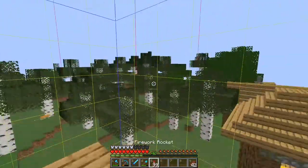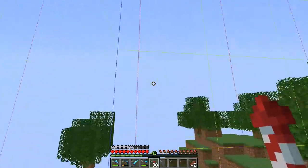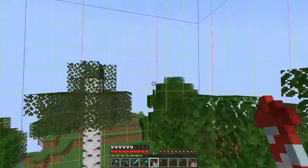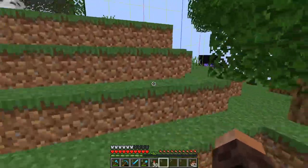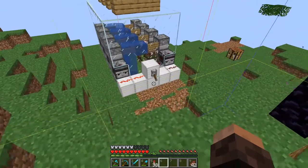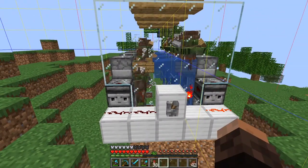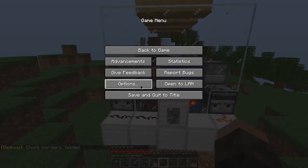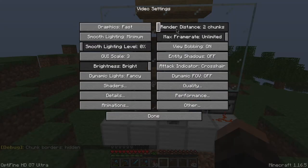Even better, it's the very edge of the spawn chunks. So they are loaded, but they are not really processing — so it won't lag at all. And the good thing is, if I want mobs to spawn again, I can just press the lever, where they will unload and mobs can now spawn once again.